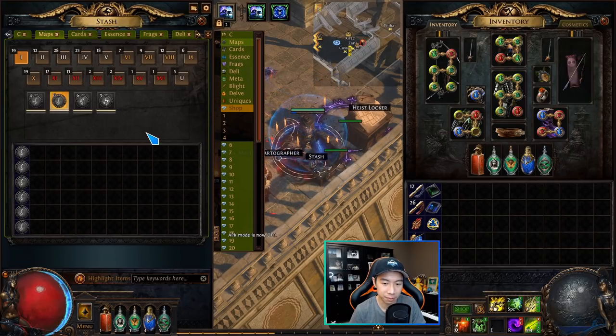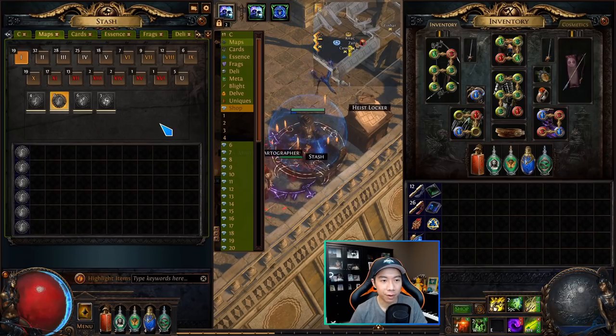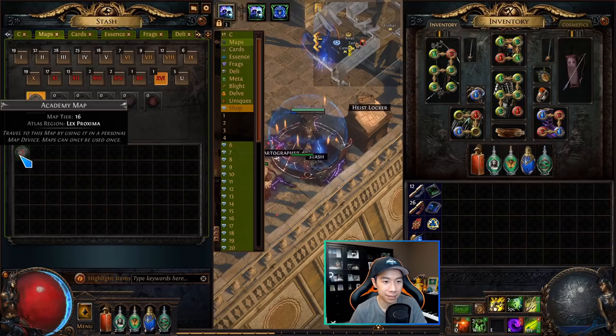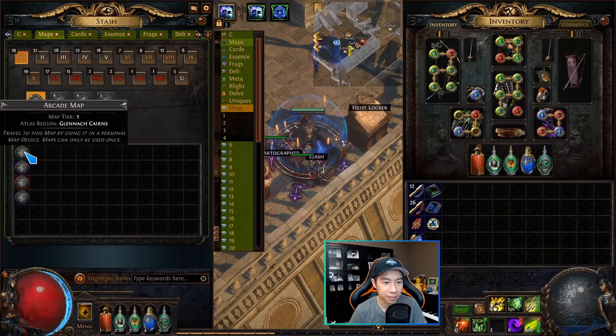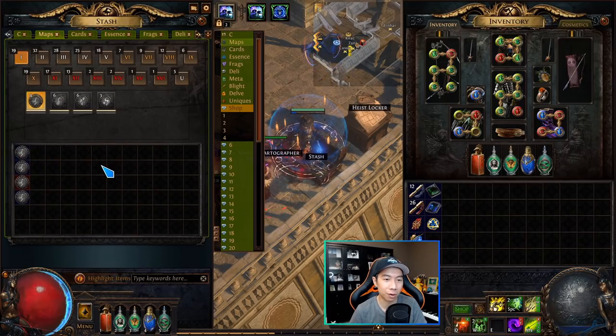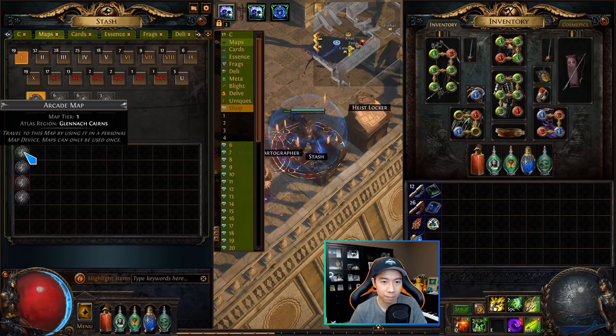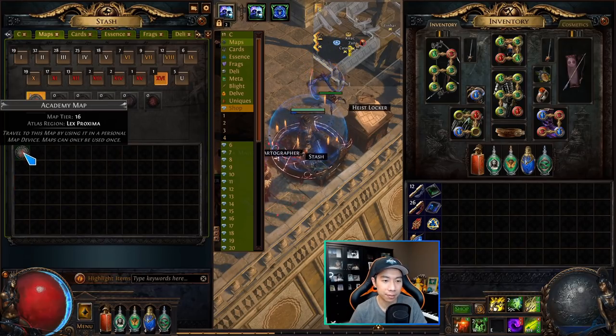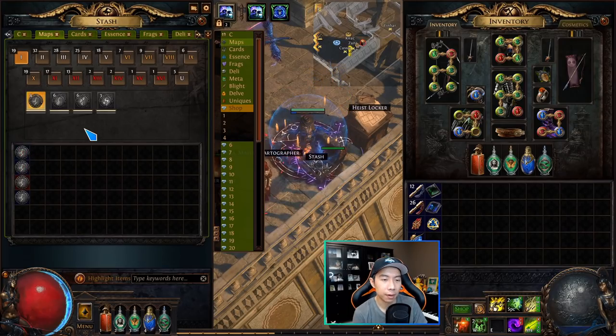Here in my stash I have a premium stash tab — not essential to the game, but a very nice way to organize your maps. Maps range from tier 1 all the way up to tier 16. They get harder as you go up in tiers: a tier 1 map has level 68 monsters, all the way up to tier 16 maps which have level 83 monsters.